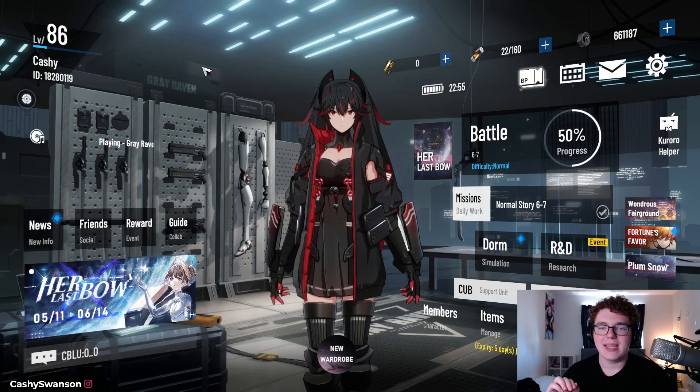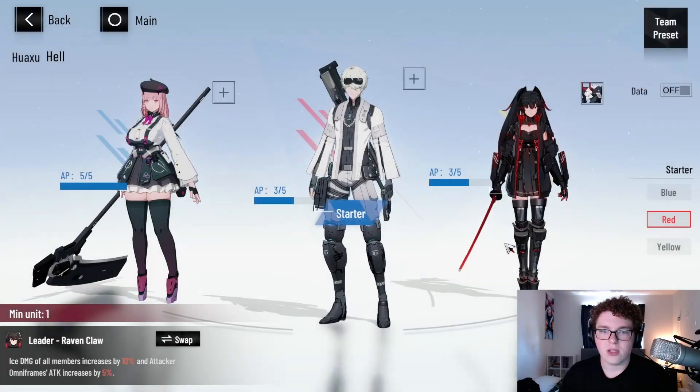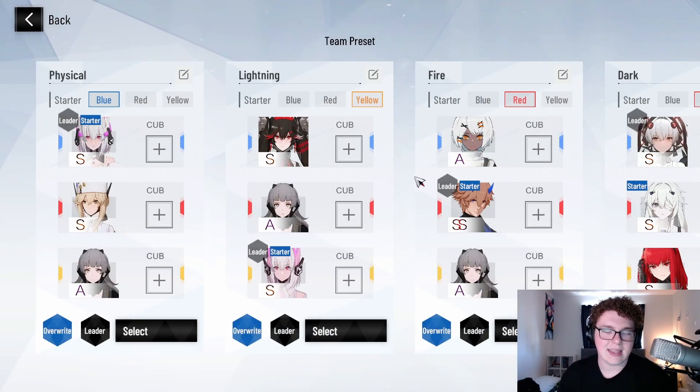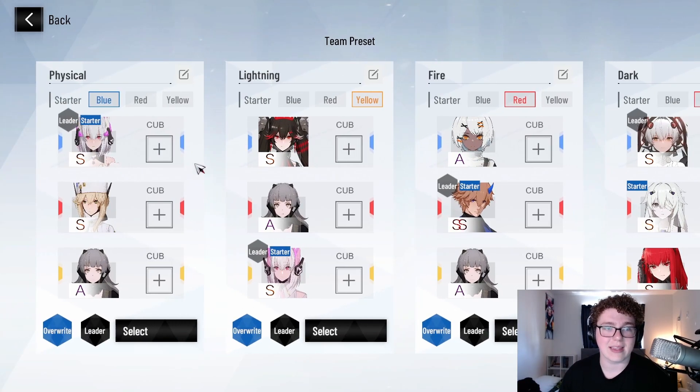Second thing: team comp. I don't want to go too deep into this one because I should probably make a separate video for it, but elements matter. Different bosses have different element weaknesses. For example, in pain cage, a boss that a lot of players struggle with is Kamu — he's weak exclusively to the dark attribute. If you're playing against a boss and you're playing physical and they resist physical, you're just shooting yourself in the foot. You have to be able to capitalize on the element system in this game.